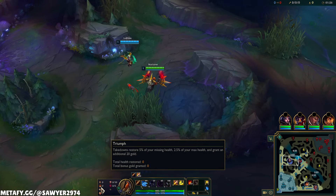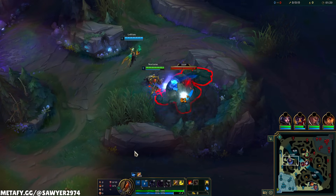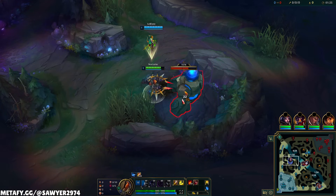For the runes here, we have Conqueror, Triumph, Alacrity, Last Stand, Eyeball Collection, Ultimate Hunter. You also want to run that attack speed shard as well, and then the scaling HP.